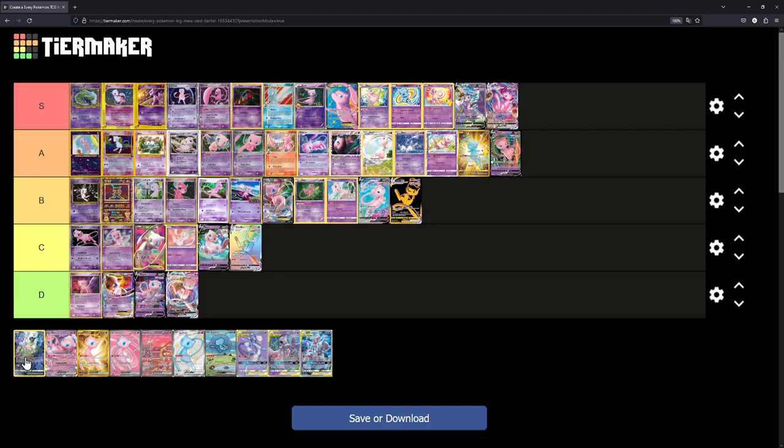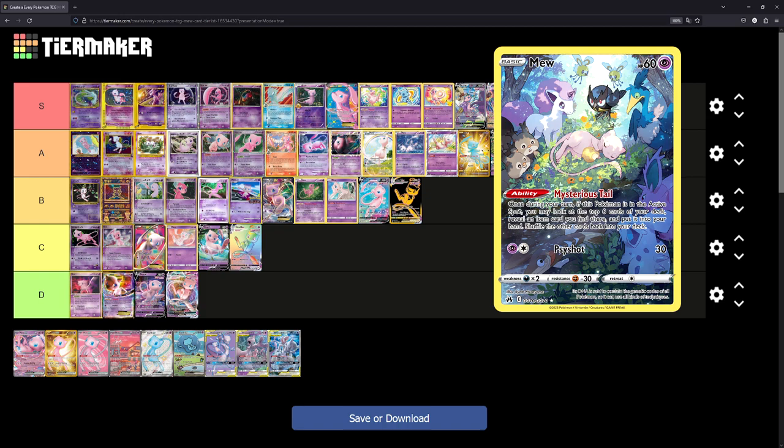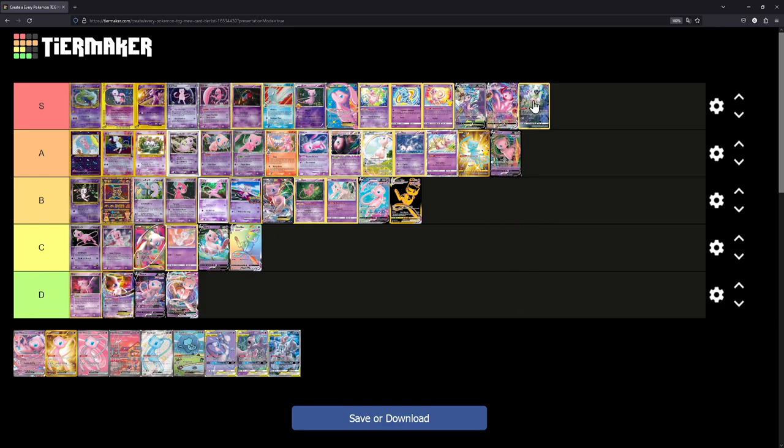The Sleeping Mew from V-Star Universe or Crown Zenith — we'll place it at S as well. Lots of different Pokémon in the background, Mew looking very cute and sleeping, super well illustrated. This is coincidentally one of only two cards in my collection that I have graded as a CGC Perfect 10 — I was super happy when it came back as a Perfect 10.